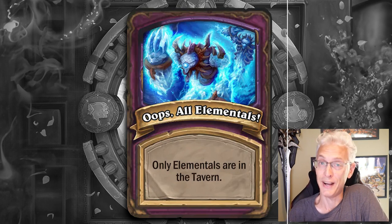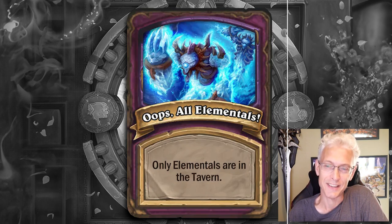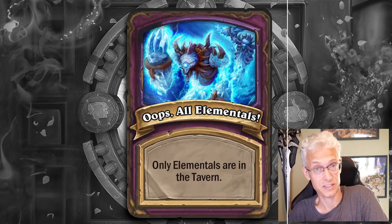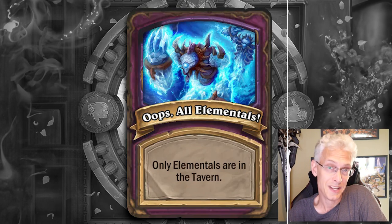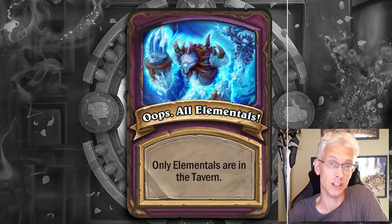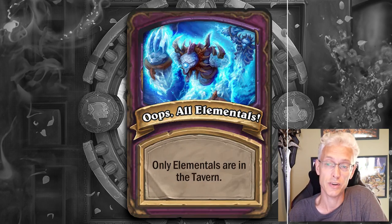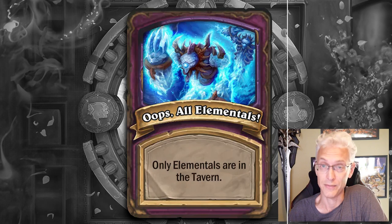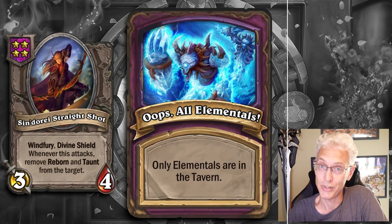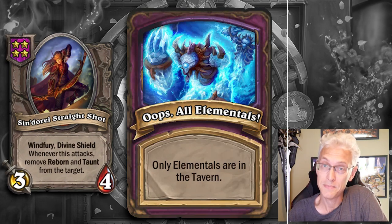Oops All is fun, unless you don't like the tribe that you're Oops All-ing. The things that work best in this kind of lobby are heroes that steal. Because if it's Beast and everyone's trying to find Banana Slammers, if you're playing Tess or Scabs, you're more likely to steal all those working components you need from other people in the lobby. So those heroes are definitely the best. And then try to find the counter to whatever that tribe is. If everyone's playing Undead, Sindori Straight Shot is sure nice to have, because literally everybody in the lobby is going into that one tribe. So keep that in mind.